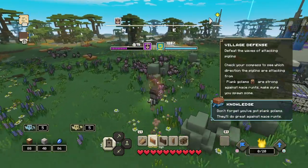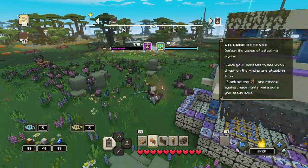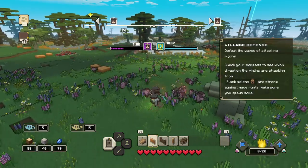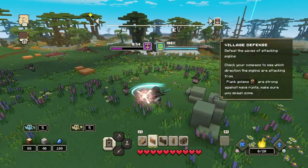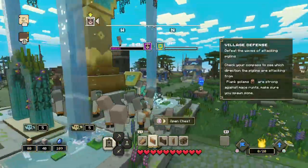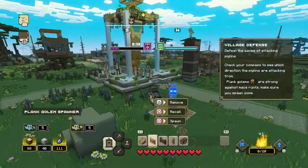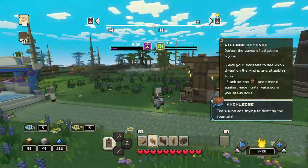Don't forget you've got plank golems — they'll do great against mace runs. The piglins will attack from all sides. The piglins are trying to destroy the fountain.